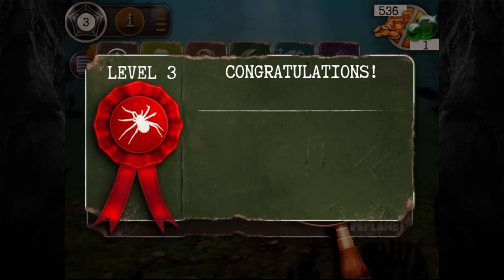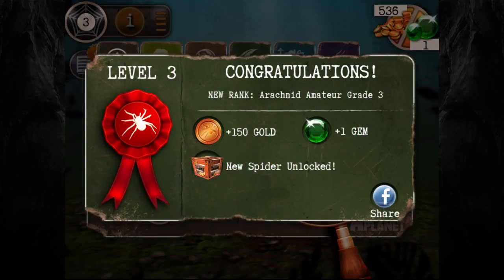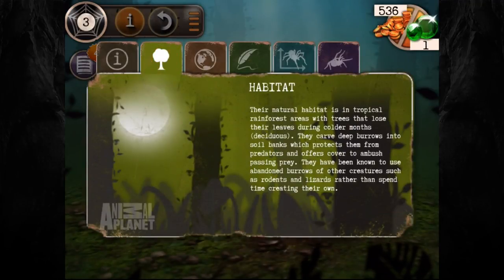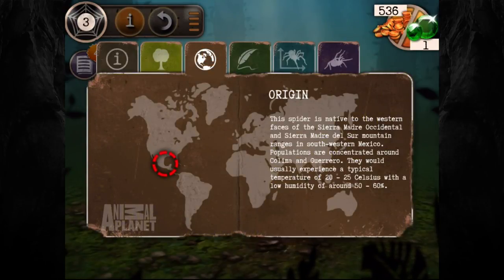Level three! I'm an Amateur Grade Three - got a gem and a new spider. Let's read about our Mexican Red Knee: its natural habitat is in tropical rainforest areas with deciduous trees. They carve deep burrows into soil banks which protects them from predators and allows them to ambush passing prey. They've been known to use abandoned burrows of other creatures such as rodents and lizards. This spider is native to the western faces of the Sierra Madre Occidental and Sierra Madre del Sur mountain ranges in southwestern Mexico.